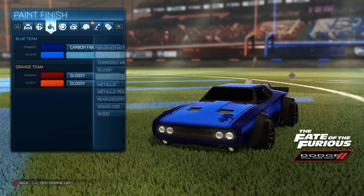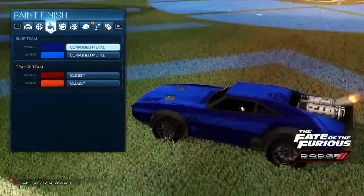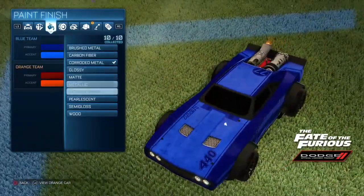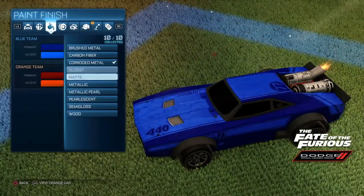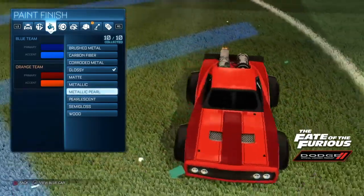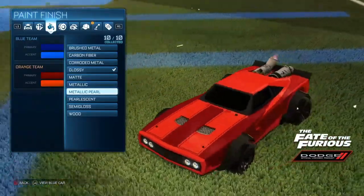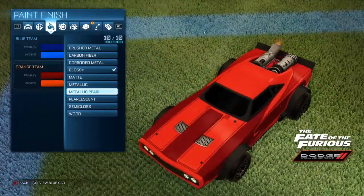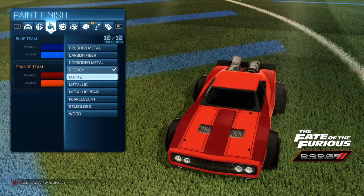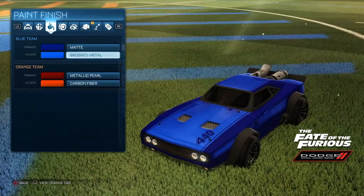Now for the finish — matte would be just perfect I think. Or we could go with carbon fiber, or with a corroded metal, that would look cool as well. Just matte, I think that looks good. We could let it shine a little bit more. I said I wanted to put it as dark as possible, but I just saw this color combination and I fell in love with it. Okay, we're gonna go with metallic pearl, and then on this side just leave it clean with the carbon fiber. And here brushed metal looks better.